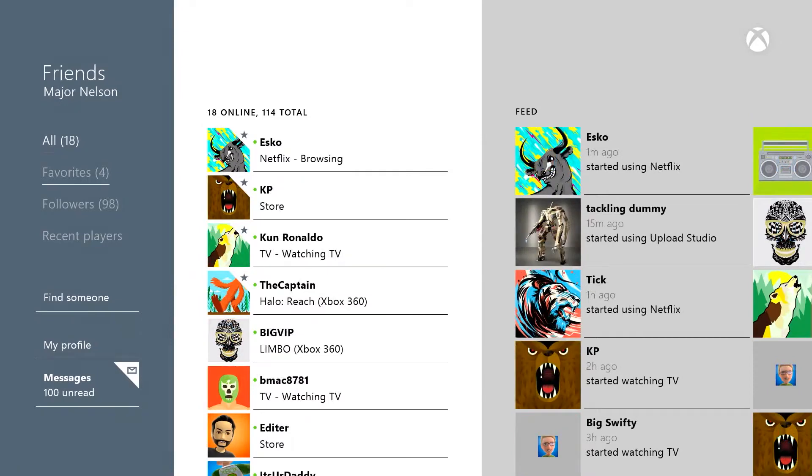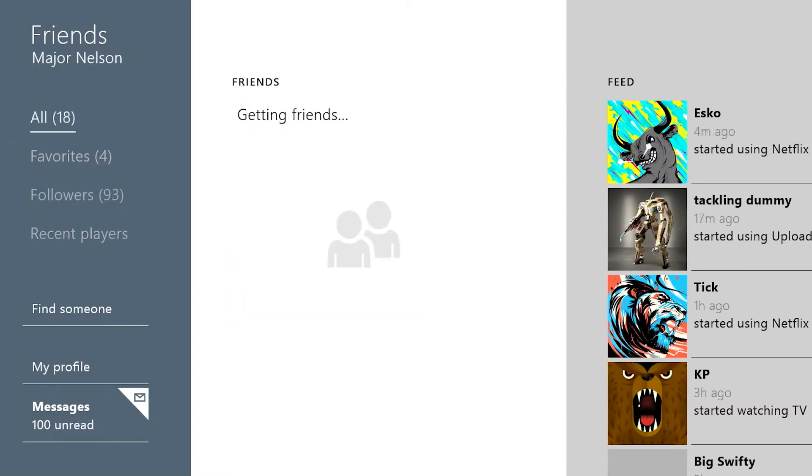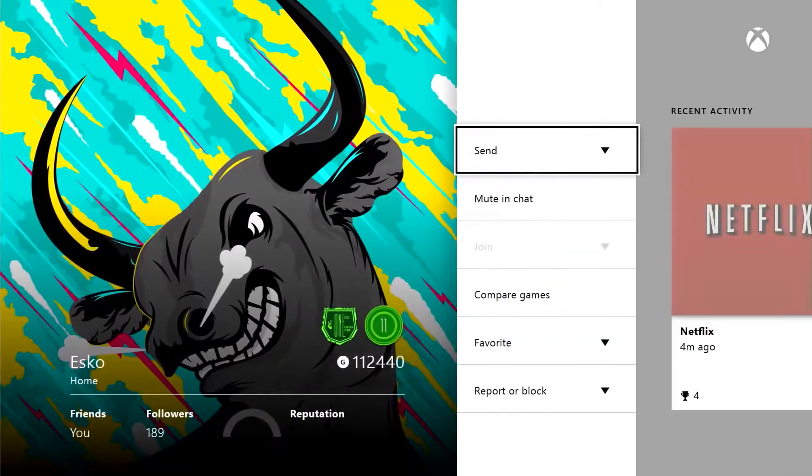I see that favorites are right at the top as well. That's right. In this world where you can now have a thousand friends on Xbox One, you need a way to prioritize the people that you care the most about. Favorites are a way of doing that. When you mark someone as a favorite friend, they're going to sort to the top of the list, so you always see them first.